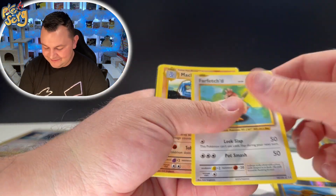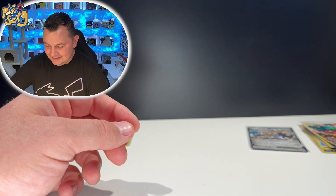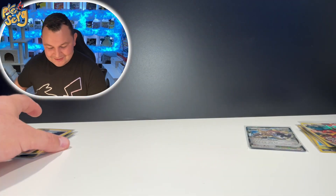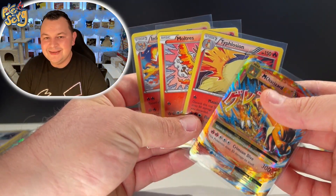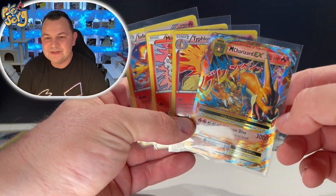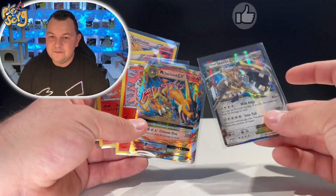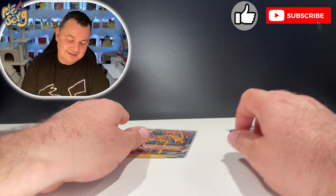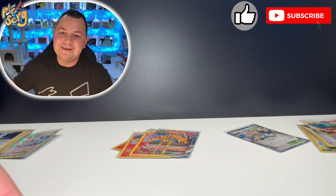So it looks like the Magearna box won — Magearna box with the Mega Charizard EX, two holos, and a non-rare versus the Steelix EX. Check out one of these videos and I will see you all next time. Peace!